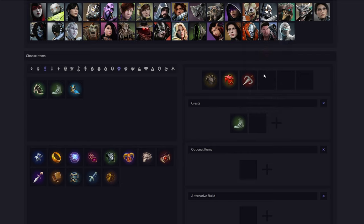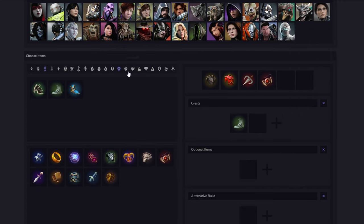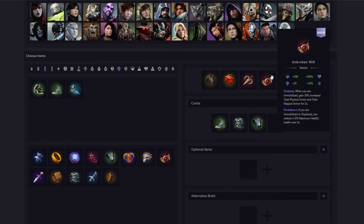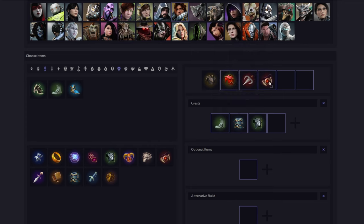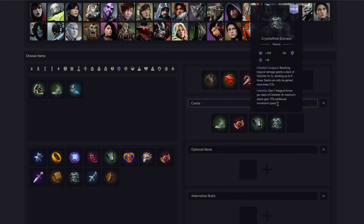For the third item, typically you go a magical defense item. These third, fourth, and fifth slots are all pretty interchangeable depending on the game — sometimes you might want a second physical defense item if you're against a heavy physical team, sometimes you might need an Unbroken Will. Use your best judgment on which you need at that stage. Typically you get Unbroken Will, but sometimes you could get Crystalline Curious if you don't think they have a lot of CC — for example if they have a Muriel or a mage offlane without heavy CC. Crystalline is also really good against Iggy and Moragash, as it hard counters both of them since they're constantly hitting you, giving you movement speed and protections very early.